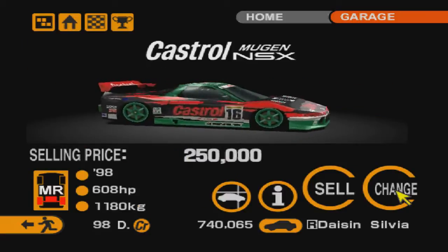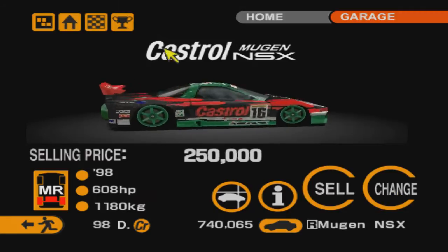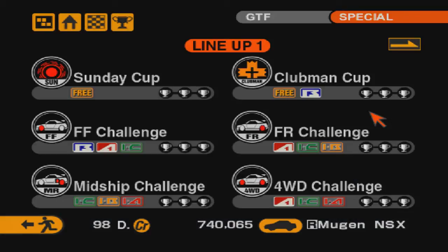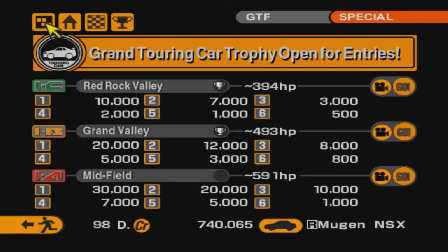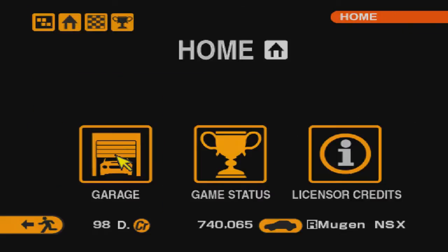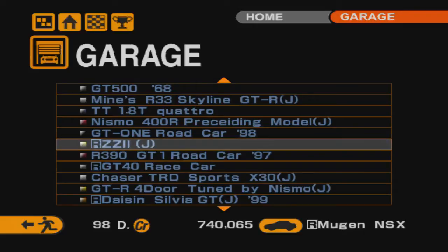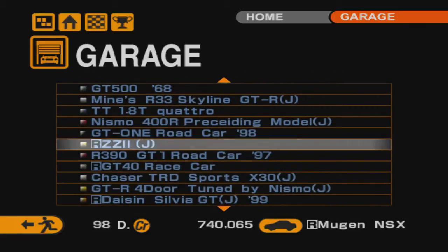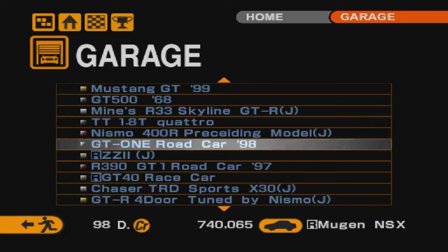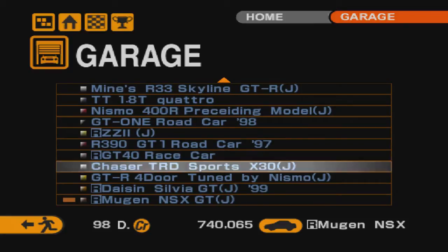Ещё один NSX прокачанный — нам его дают. Давайте на нём прокатимся и пройдём последнюю гонку. Нет, не получится — здесь ограничения чуть меньше. Жаль. Во второй части нет возможности контролировать мощность машины, которая уже полностью прокачана гоночными частями. Если бы машина была прокачена нами, мы могли бы что-то поснимать с неё и уменьшить мощность. Но на такой полностью гоночной машине этого сделать нельзя.